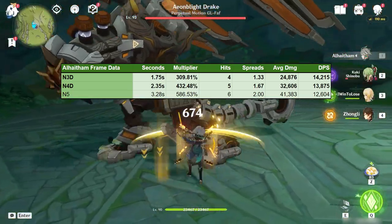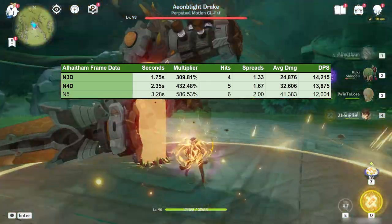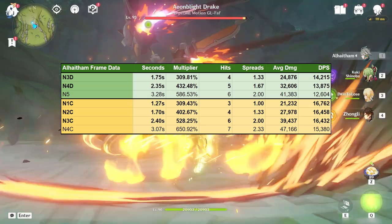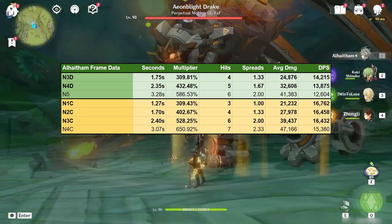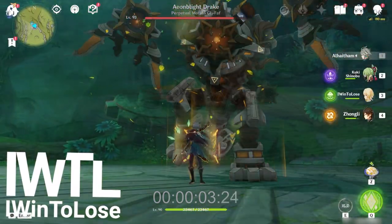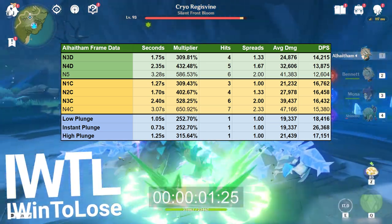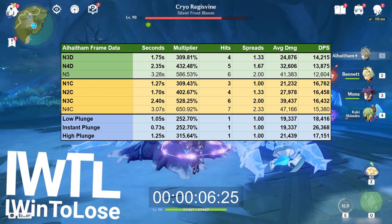If you've got some stamina to dash around, both N3D and N4D increase his basic attack DPS by a small amount. Now once we factor in charge attacks, it's a bit more noticeable of a damage bump, with N1C, N2C, and N3C all performing pretty similarly to each other. I also included initial findings for using his hold E to do a plunge attack. Upon some further testing, I realized that plunge attacks actually do not share ICDs with his normals and charge attacks, and this gives you an entire free spread when you hit an enemy with a plunge attack, which actually makes them quite good.